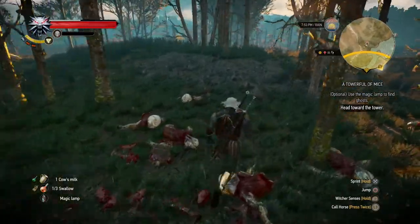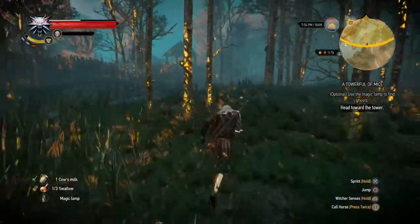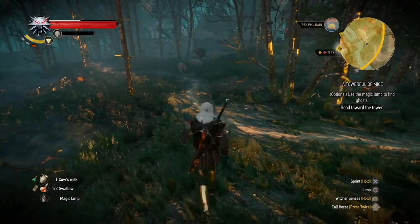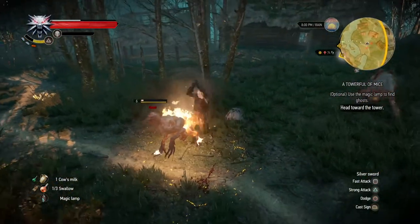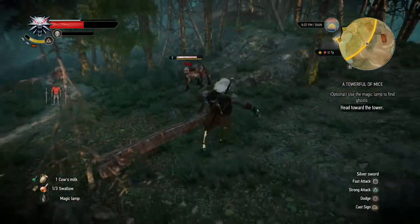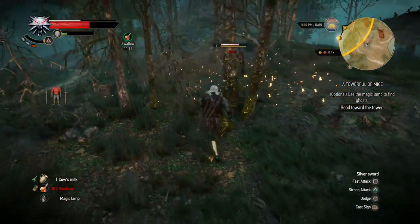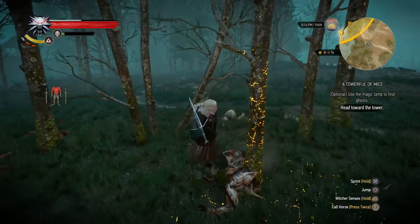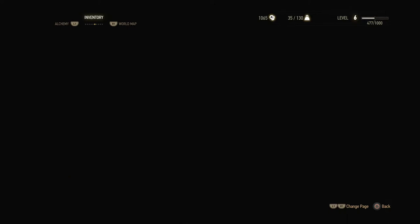Let's quickly loot these guys for everything they have and continue on to the side of the tower, and the rest of the ghouls. My armor appears to be damaged. I'm gonna pop a second Swallow just because I need to. Let's look at that armor because that won't last long otherwise.